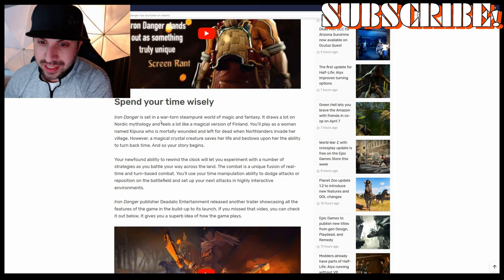Iron Danger is set in a war-torn steampunk world of magic and fantasy. It draws a lot from Nordic mythology and feels like a magical version of Finland. You'll play as a woman named Kepuna, who is mortally wounded and left for dead when Northlanders invade her village. However, a magical crystal creature saves her life and bestows upon her the ability to turn back time. And so the story begins.